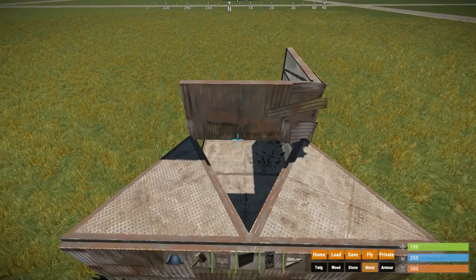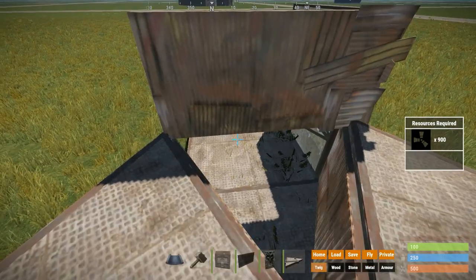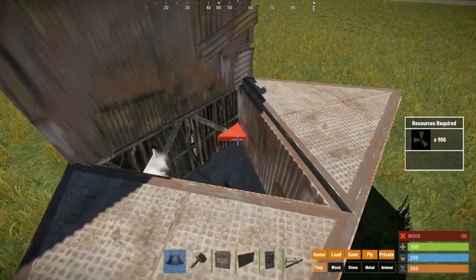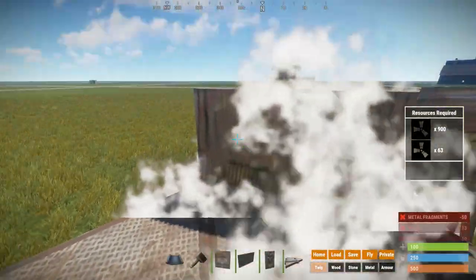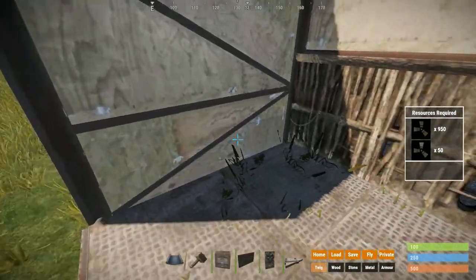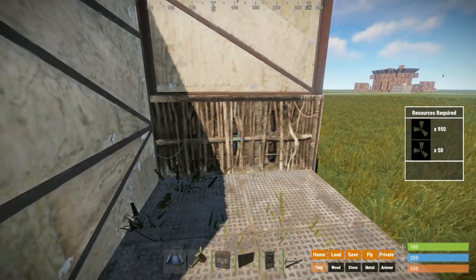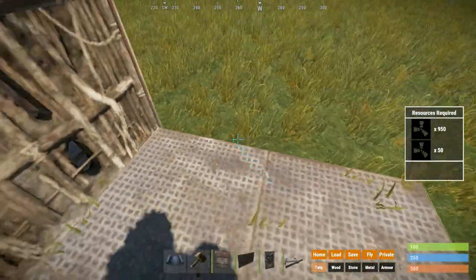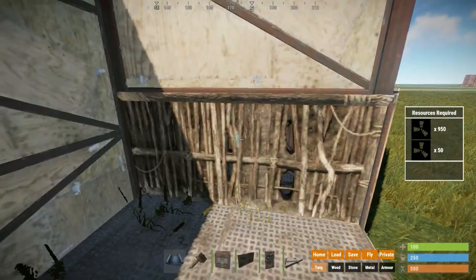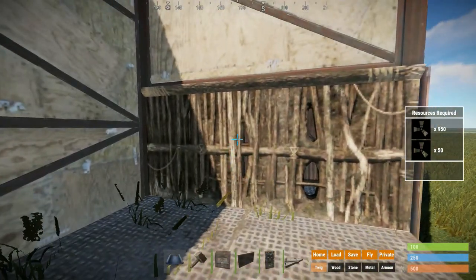Now this bunker already can be used. To seal this bunker you're going to place a twig half wall here, and a floor triangle here. The floor triangle would be upgraded to metal, and now your bunker would be sealed. To open up the bunker for you to leave or to enter, you would spawn inside your bag, which would be placed in here. Then you would use a tool to hatch out this half wall.